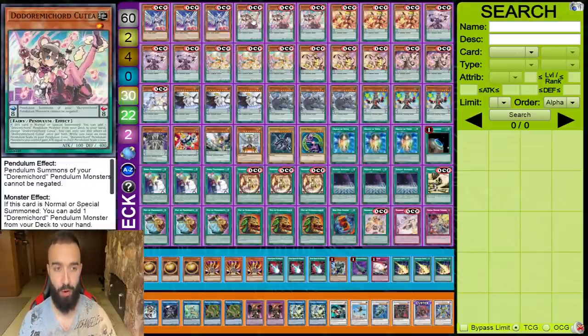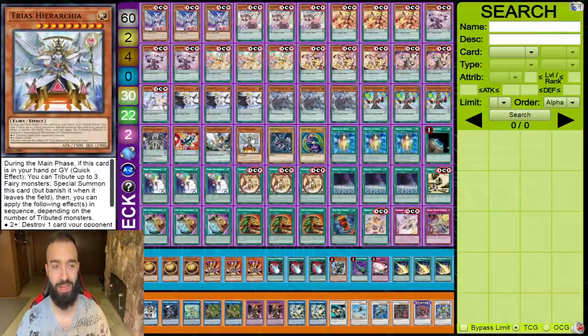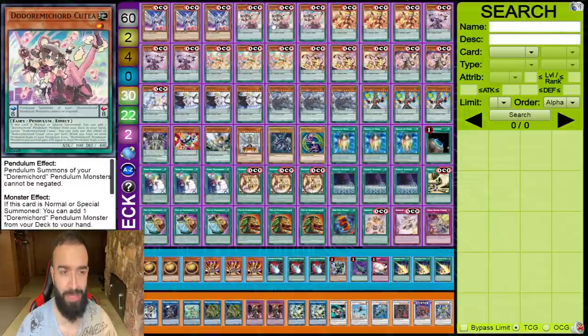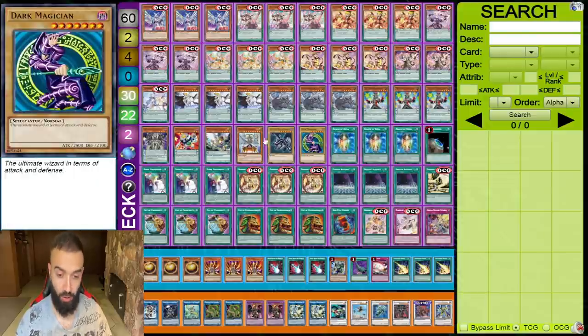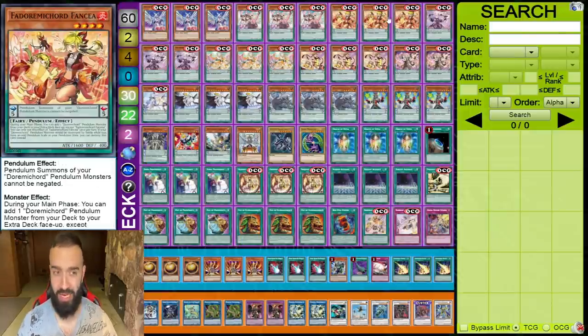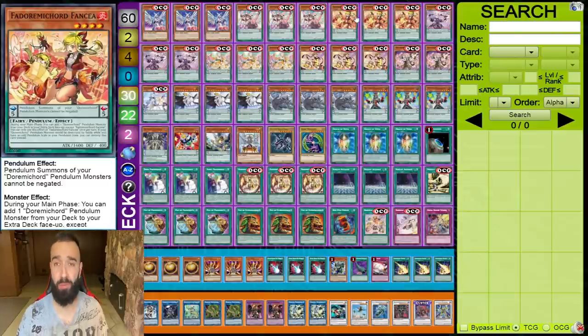Triple Diviner of the Heralds, triple Dormicord Cutaea, triple Fancia. Diviner of the Heralds — you normal summon it, send Trius Hierarchia, and long story short Diviner of the Heralds special summons Dormicord Cutaea from your deck. The card literally says: if this card is normal or special summoned, special summon Dormicord Cutaea from your deck — that's what Trius allows. Cutaea will trigger and you just win. Fancia is actually still a starter — you use Fancia's effect to send the card you would add with Cutaea, typically a scale.